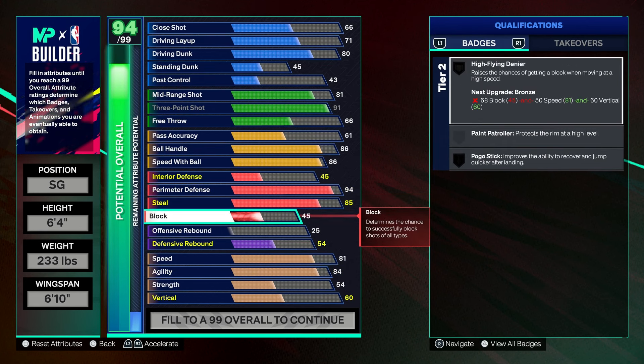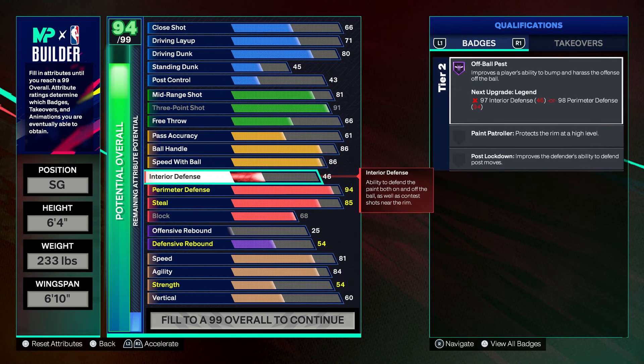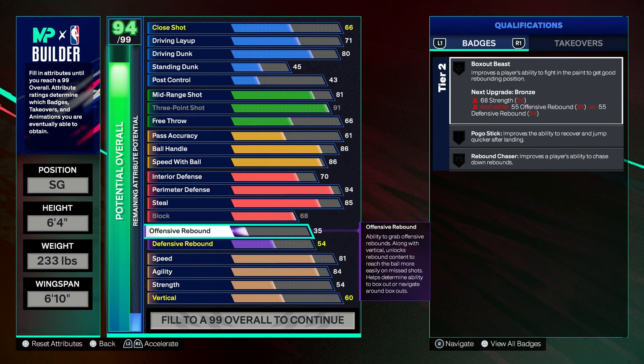Put your block all the way up to a 68 — that gives you High-Flying Denier on Bronze. Then put your interior defense to a 70. You're gonna get a ton of stops on this build. You also get a 70 offensive rebound, which is absolutely insane — you're gonna be able to get a ton of offensive rebounds after missing a layup.